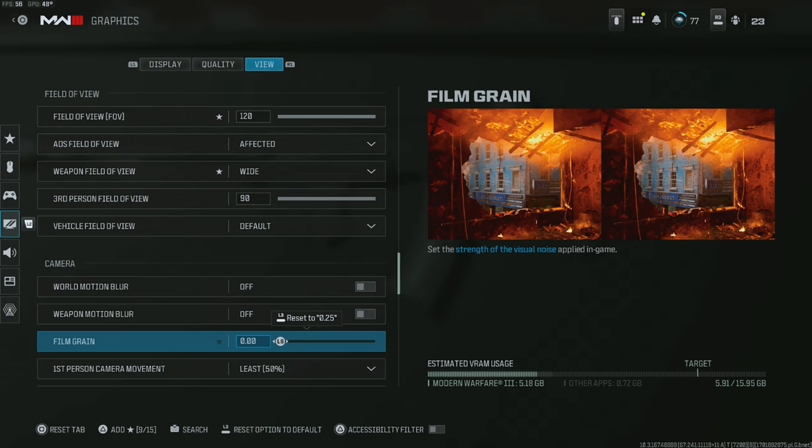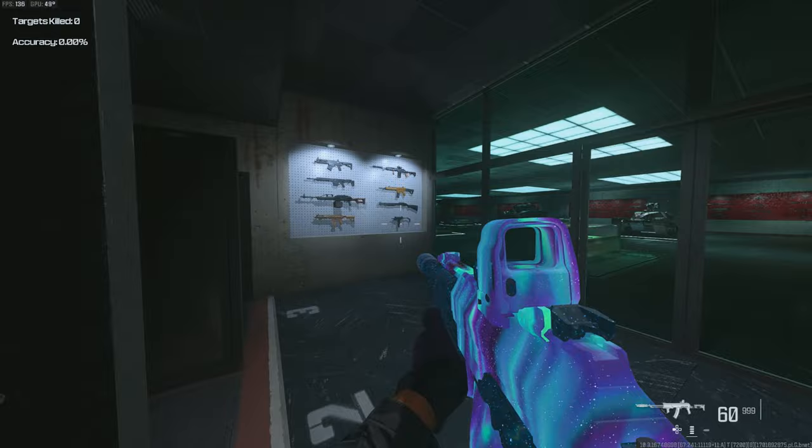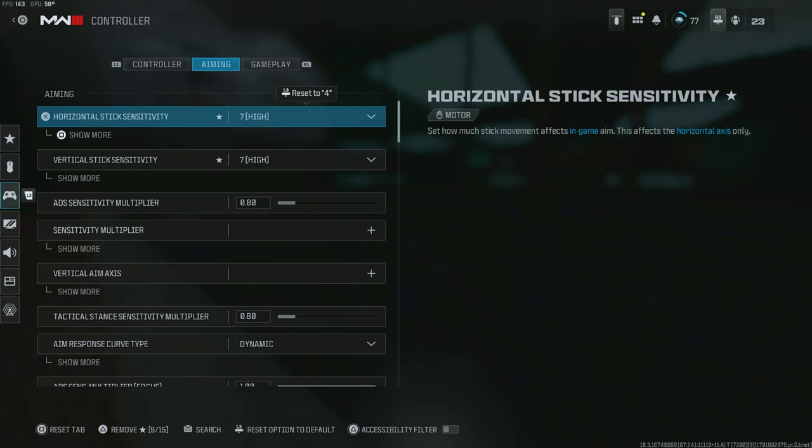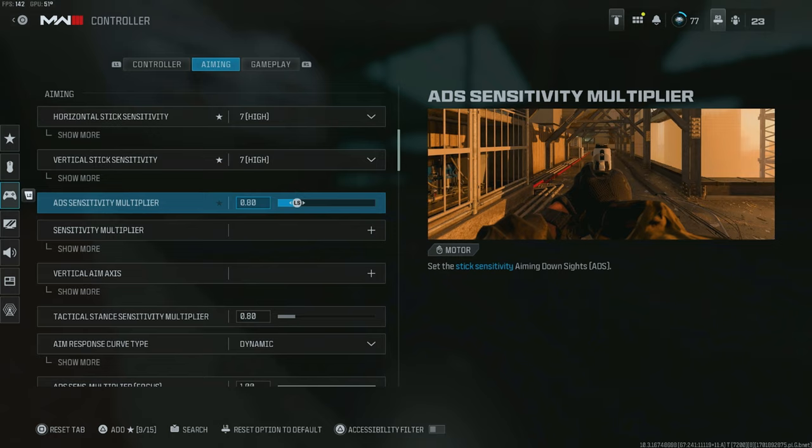Next, head over to the controller aiming tab and look into changing the horizontal and vertical sensitivity, because this will affect how quick or how slow your regular and aim down sight sensitivity is. At the end of the day, this is personal preference — I know people that play on five and people that play on ten — but I highly recommend settings between five and eight. Start at five, see how it feels, and move it up one notch until you find your sweet spot.